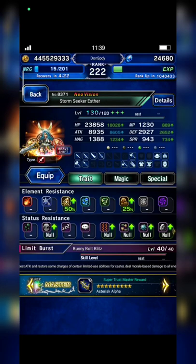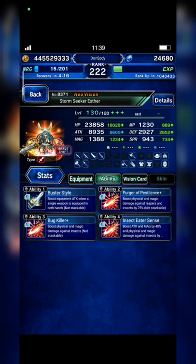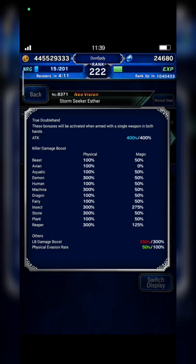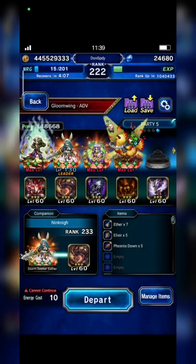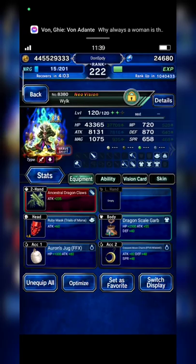Her attack is almost 9000. We have the same build I guess — Inside Killer and LB damage 300%. And I bring Wilk EX2, and only build his Brassive Form.